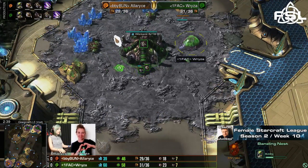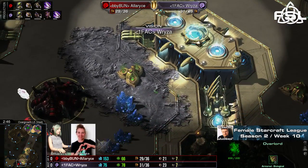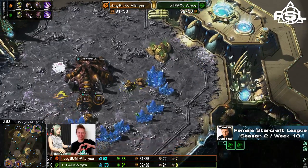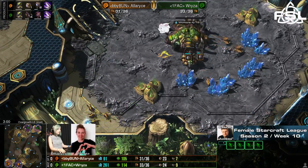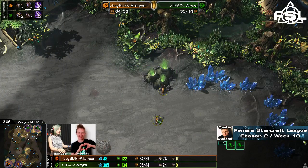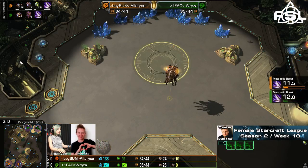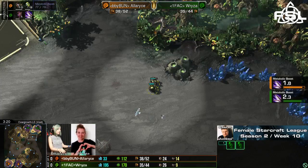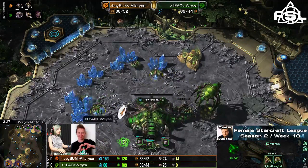Ryza is actually well aware of what her opponent could be doing, although she hasn't really seen a lot yet — just has an Overlord sitting over here. If she flew it in a little bit more, she could see that no drones or only a few drones are mining, and thus assume her opponent might be getting more lings up. Two more lings after checking locations to the right-hand side, now sneaking towards the natural base. Same for Ryza — she wants to sneak out a few lings, but they got spotted by Alaris's Overlord. First Banelings already in production, seems Alaris wants to get into the natural mineral line and maybe destroy a few drones.